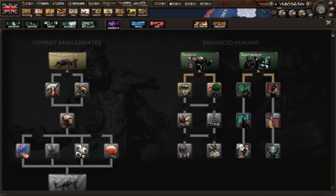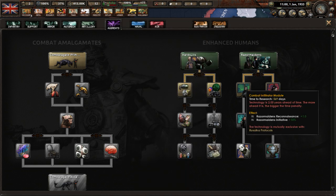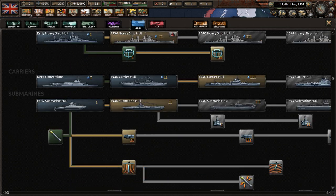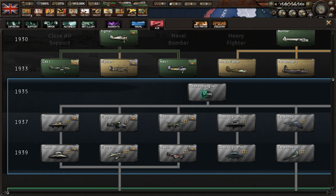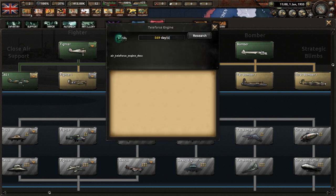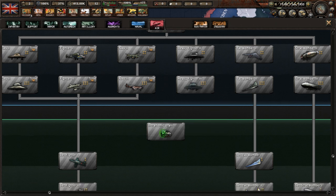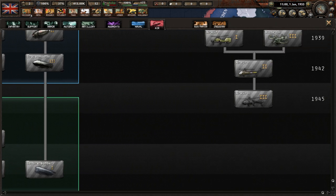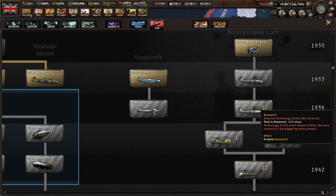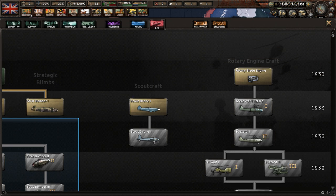It is definitely a science fiction mod. We have hard suits and razor maidens, which is some bio-human stuff. Then we have naval, which seems about normal. For air, there are some slight alterations from the vanilla HOI4 tree: you have the teleforce engine, which looks like a UFO; an intrasonic uranium engine, which is absurd; and rotor craft with rotary engines — so you have helicopters being used in combat in the 1930s.